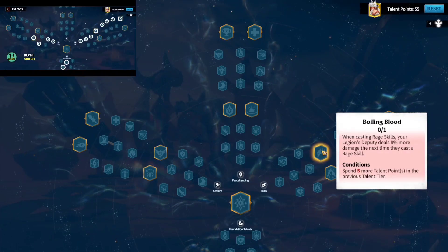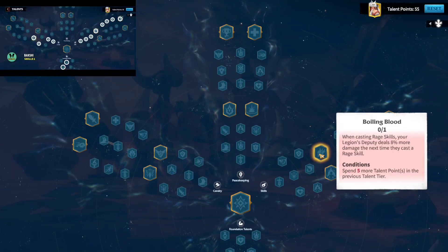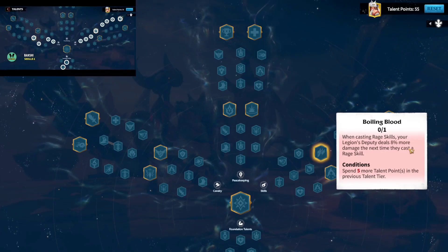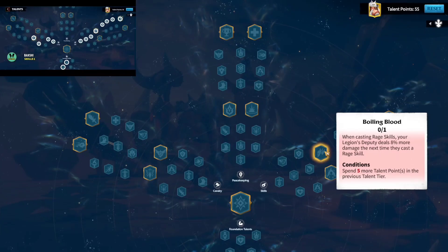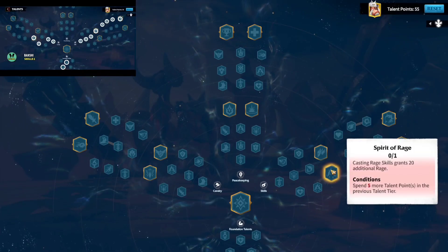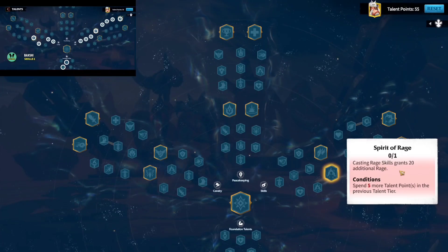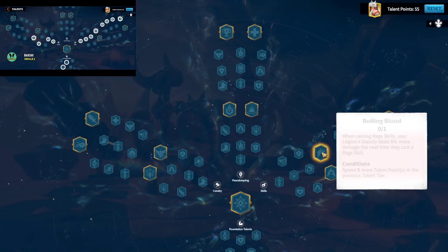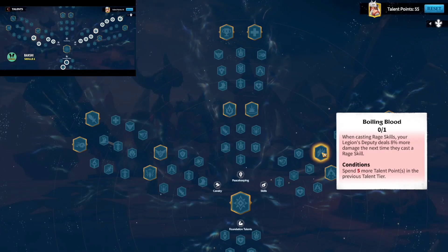Moving to the next node, you have two excellent talents: Boiling Blood and Spirit of Rage. I recommend Boiling Blood because every time you use this talent, Emrys gets an 8% increase in rage skill damage. If you're fighting in the open field and want to hit the enemy once and run away, this is the way to go. With Spirit of Rage, casting rage skill grants you 20 additional rage, so for two heroes you might get 40 rage — but I'm not sure that's enough for another rage skill. For cavalry, you often want to go in once and get out, so Boiling Blood is the way to go.